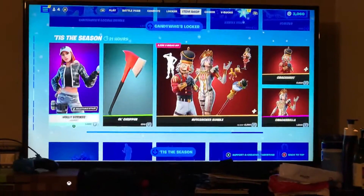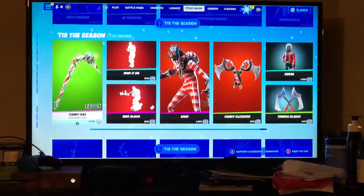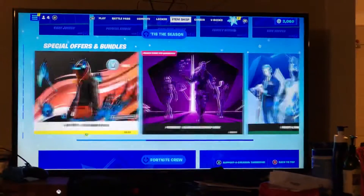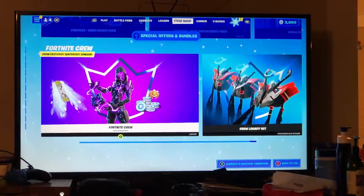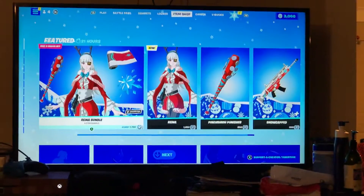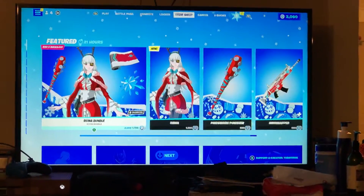Holly Striker, just the season nutcrackers — very nice Christmas stuff. Bundles are still here — I think they got rid of a bundle, I don't know. Born and Crew and Crew Legacy. Guys, that is it for the item shop video. If you enjoyed, please hit the like and subscribe. I'll see you in another video. God bless.